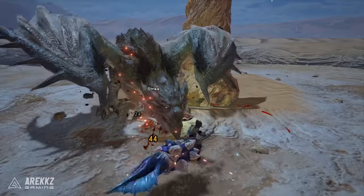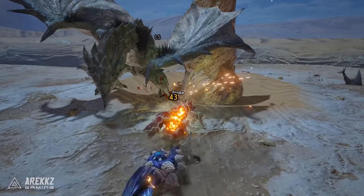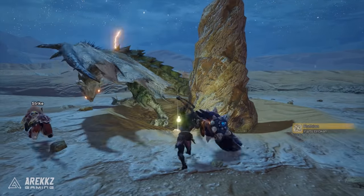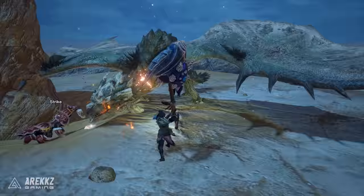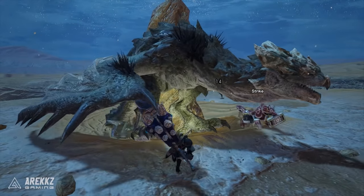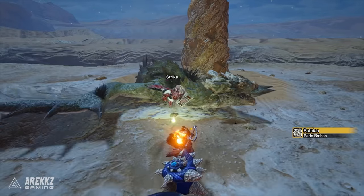The switch axe is the original transforming weapon — part axe, part sword — seeing you seamlessly switch from axe mode to sword mode mid-combat while dishing out devastating explosive damage. It's incredibly fun and, while juggling two modes might sound like a lot, it's a pretty simple weapon to pick up. Axe mode allows greater mobility and long reaching attacks, while sword mode is your biggest damage dealer, letting you power up the weapon and access your signature move that honestly belongs in a Michael Bay movie. Consider this if you want variety and big damage.